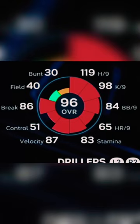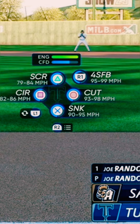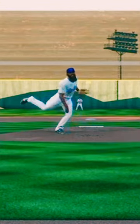Your eyes aren't deceiving you. This is the best pitcher cap build in MLB The Show 23. He can throw any pitch in the game — whatever you want: sinker, cutter, circle change, screwball, four seam, and of course he can throw submarine.